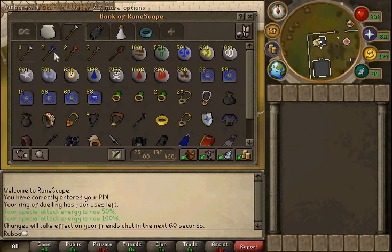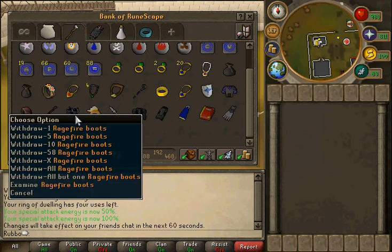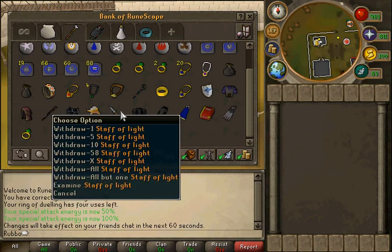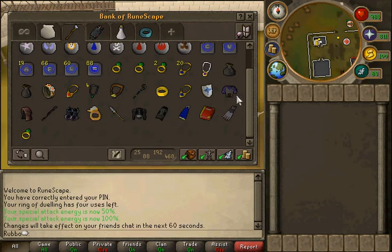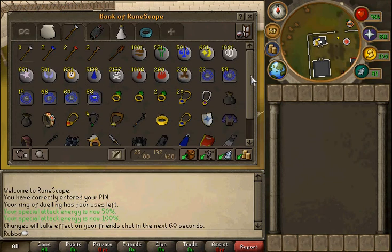And this is my mage tab — nothing special here. Sorry about my bank guys, it's a bit messy. Got my ragefire boots, seers ring, soul, runes and stuff like that. Polypore stuff as well.